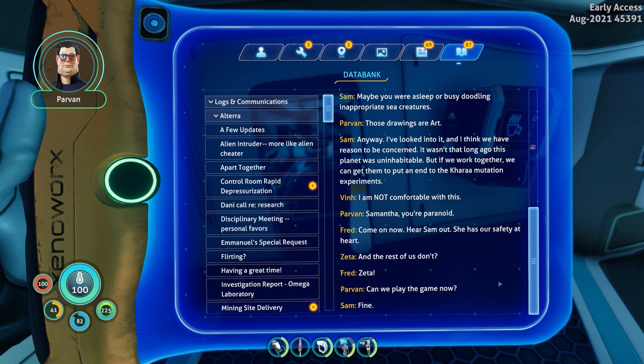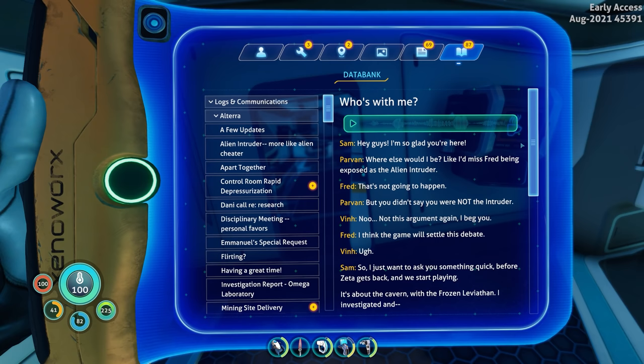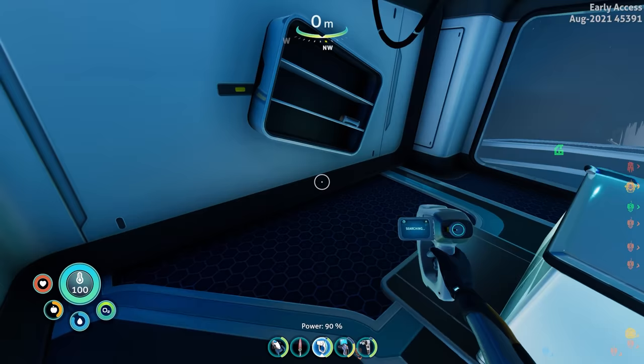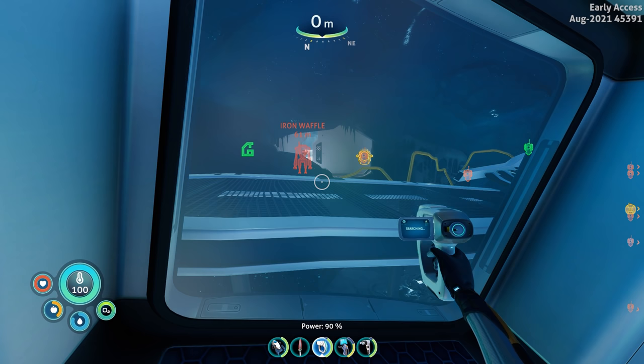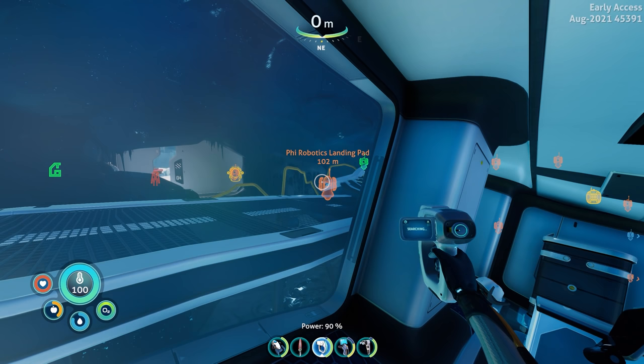They're still playing their game — Among Us, or the Fortnite imposter mode — whatever. So Sam really wants them to stop researching the coral mutation stuff. This must be Zeta's office. I remember seeing 'hanging in there' from Subnautica 1 as well. And yeah, that's why we didn't see Sam's room over at Omega — obviously she's based over here at Fire Robotics. Let me make sure I'm getting the right name — yep, Fire Robotics.